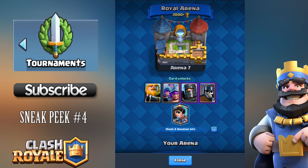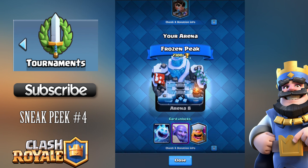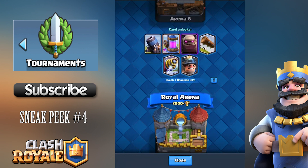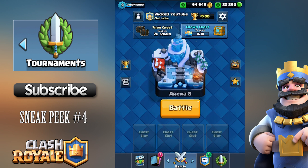Royal Arena is now at 2000 trophies and has the Princess. The new arena, Frozen Peak, is at 2300 trophies, and this is where the majority of the new cards are — the Ice Spirit, the Bowler, and the Lumberjack. The only one not there is the Log, which is in the Builder's Workshop. Legendary Arena doesn't have new cards, so that's where all the cards are located.